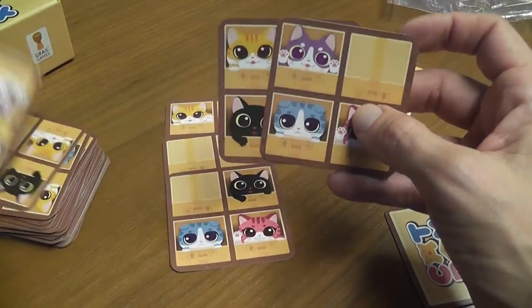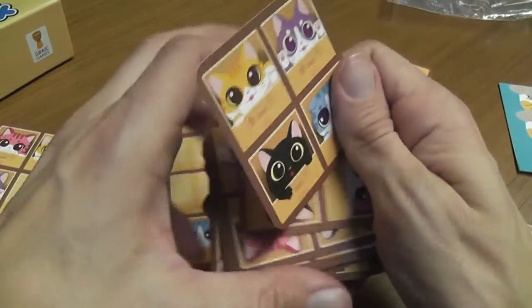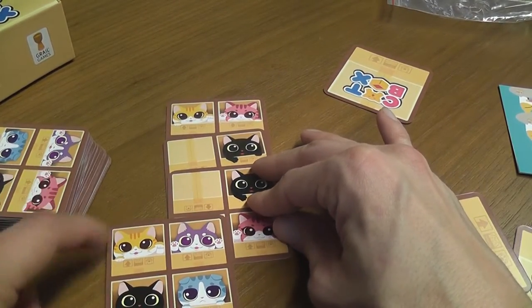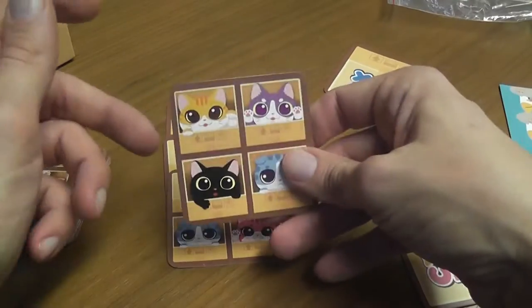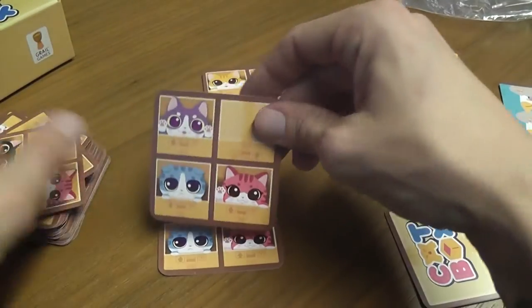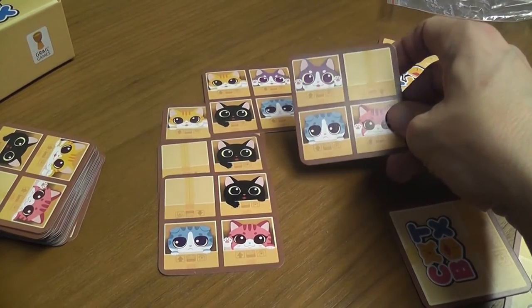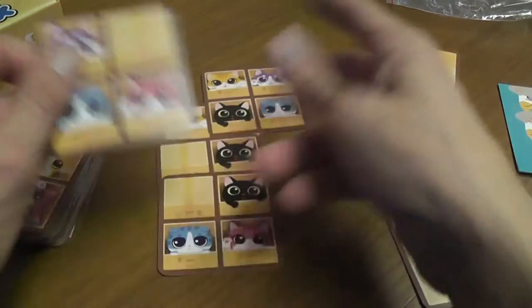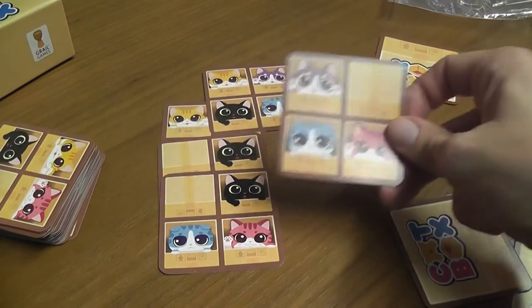When you put down a card there are very few rules to follow. If the card has four cats, it must cover exactly one previous space on the tableau. If you're playing a card with three cats and an empty box, you can cover one or two squares, giving you much more flexibility. So with four cats you have more chances of getting the cat placement you want, with three cats fewer chances but much more freedom.